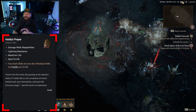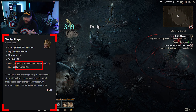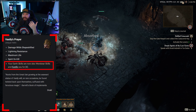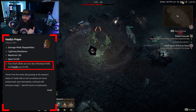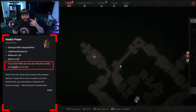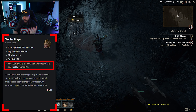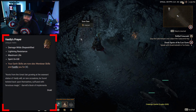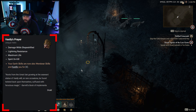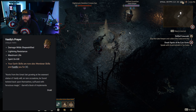Then we have Vasili's Prayer, a unique helm. You'll notice it's essentially the counterpart to Tempest Roar but for werebear — it has lightning resistance, maximum life, and spirit on kill. The aspect says your earth skills are now also werebear skills and fortify you for X. Between the two helms, I personally think Vasili's Prayer is the better one. In late game at world tier three and four, being able to stack barriers, shields, and fortify is going to be important, and this gives a very direct route to that. Earth skills also offer tremendous CC, stunning enemies while hitting really hard.